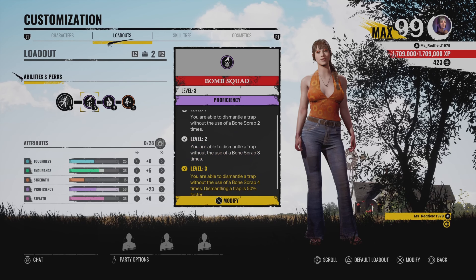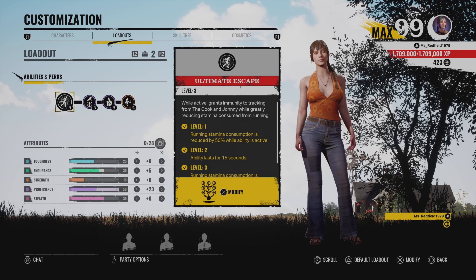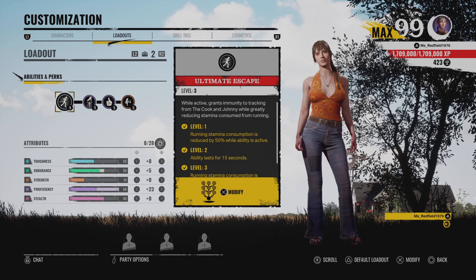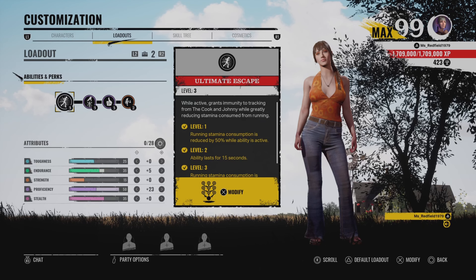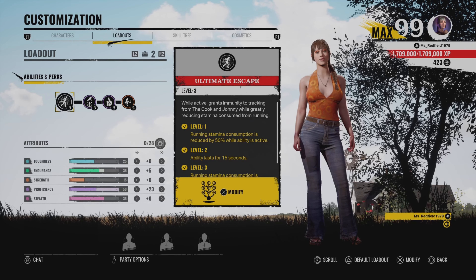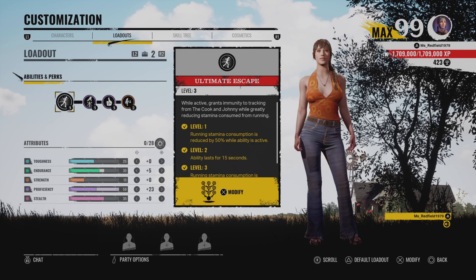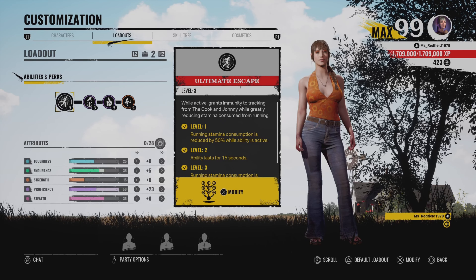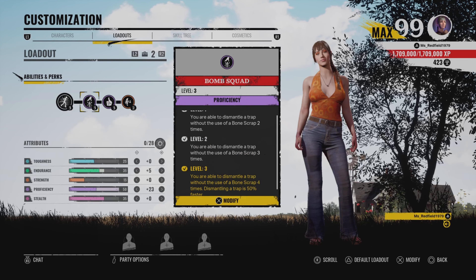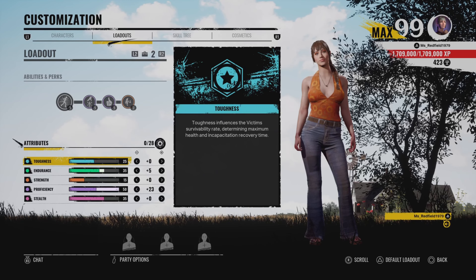I don't have a stamina build here because my tip is you can always use Julie's ability if a family member spots you. Julie's ability has a really short cooldown, so you can pop it the moment a family member spots you or when you try to outrun Leatherface. Most of the time you'll need to play stealth — don't let them see you. I only have 25 toughness on Julie.